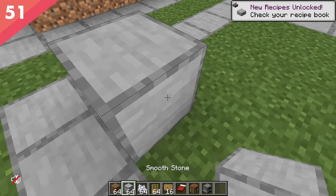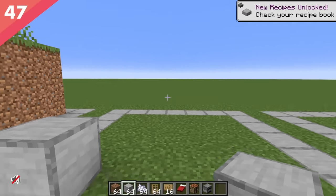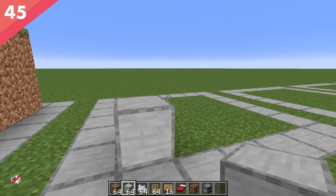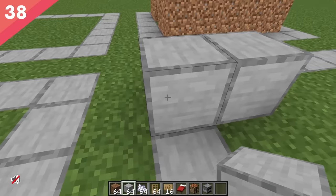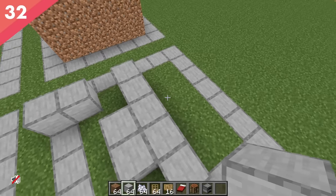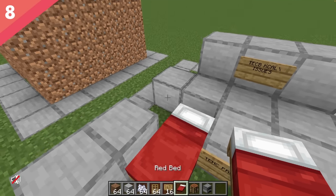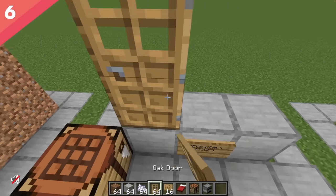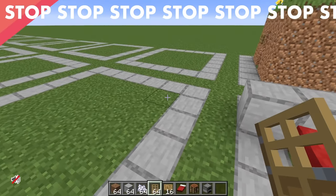But then disaster struck. Technical difficulties on build number two. Why am I in cinematic mode?! Why can I not click anything?! My left click stopped working! This is terrible! I don't know how it happened. I don't understand what could have possibly caused such a strange bug to occur. But I managed to rebind my toggle cinematic mode key to my left click key. How did I do that?!